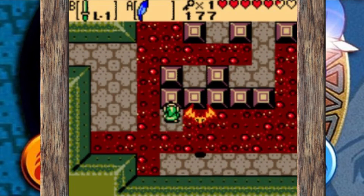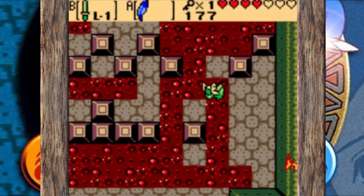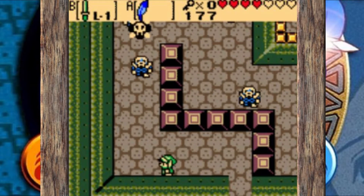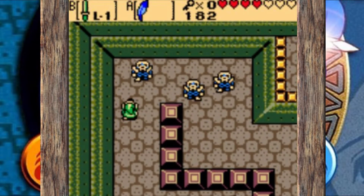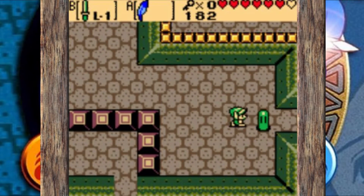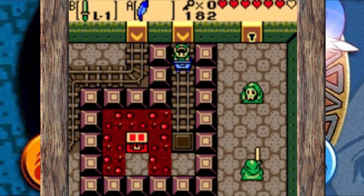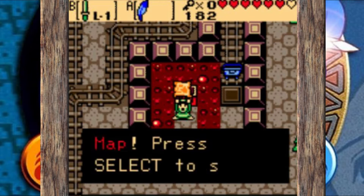One thing we haven't been able to talk about a lot in this game — and we do a lot in other Zelda games — is the dungeon themes. For the Oracle games the themes just aren't that strong, but I really did like the theme of this dungeon. It might be the only one in both Oracle games that I ended up liking. When we put together our favorite dungeon themes ranking video — which you should check out on our YouTube page — this was the one from Oracle of Ages that we both had pretty high.